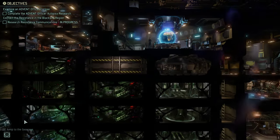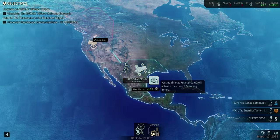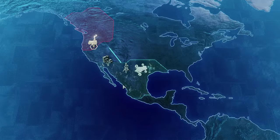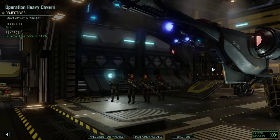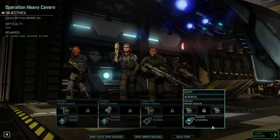Back to the geoscape — we're going to keep going until we've got another mission to do. Communication from the resistance: high priority mission. Operation Heavy Cavern — extract VIP from Advent City. Will give us a new scientist and 91 intel. I say we want to jump on that right away. We've got Ranger, Ranger, Sharpshooter, Grenadier.